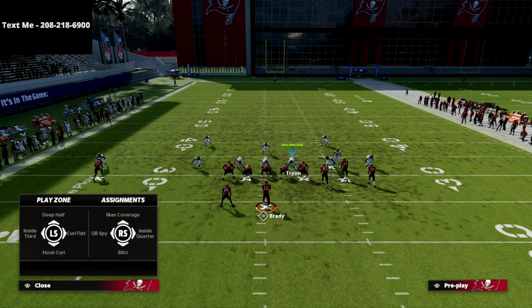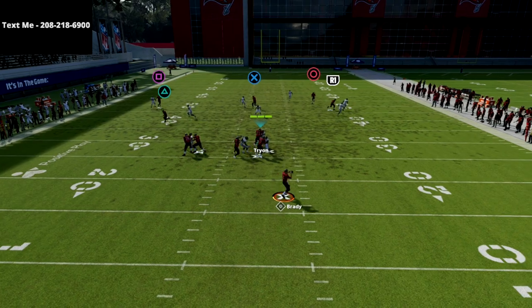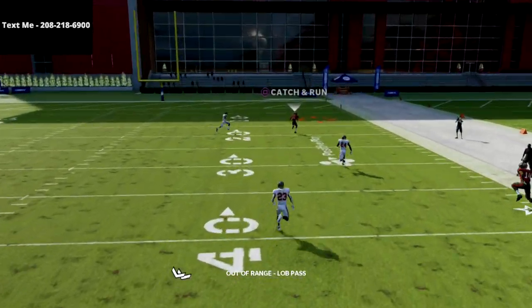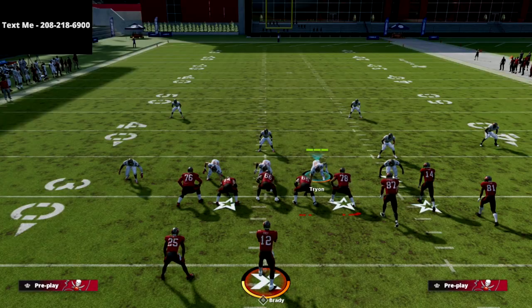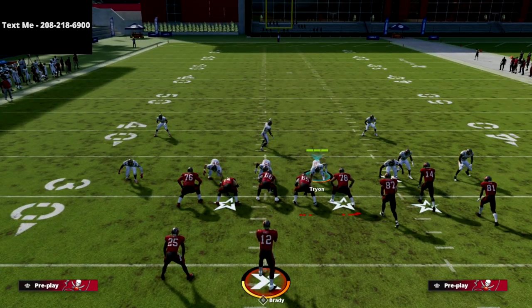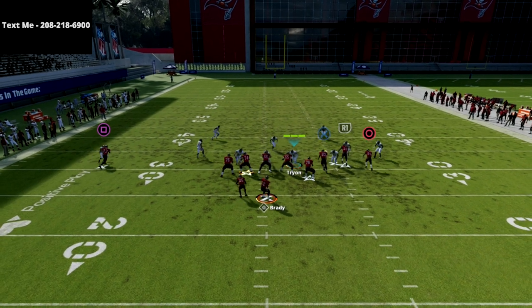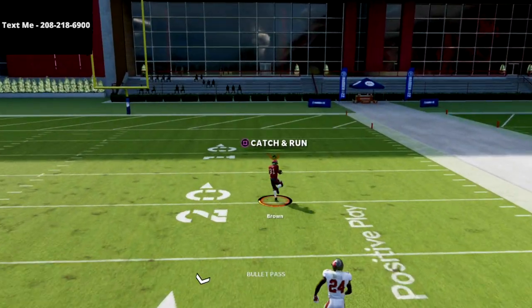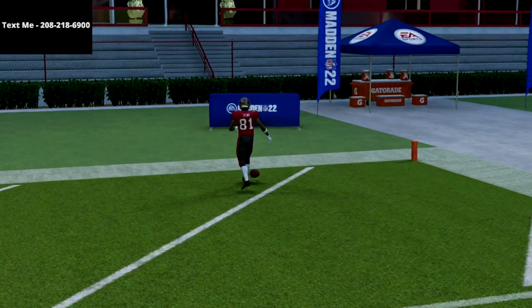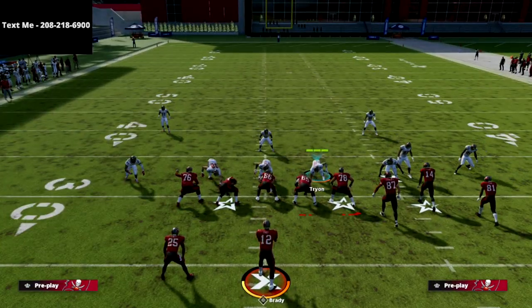Here's a pro tip: if you have hot route master, you can put the R1 on a corner route. If they do that inside third adjustment, you're going to bomb them again for a one play score as long as the QB gets the ball there. The circle receiver will get open over the top with that inside third adjustment. Note that the corner route is not as likely to get open against a deep half, so there's a bit of cat and mouse with the cover four quarters adjustments as far as how you bomb them.